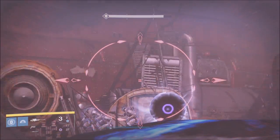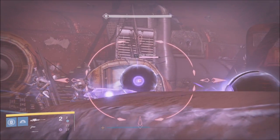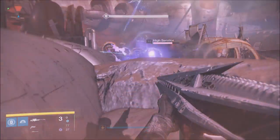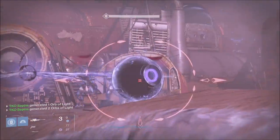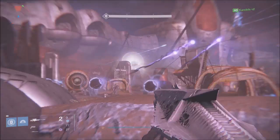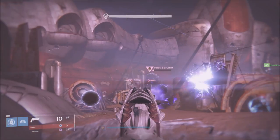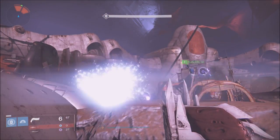You guys are probably thinking, 'Hey Snipes, the Three of Coins got nerfed and you can't use it every single boss.' Well, this is pretty cool how it's set up. The first round is an ultra boss, the second round is waves with no ultra, the third round is the boss you see here, the fourth round is waves, and the fifth round is another ultra boss. So it actually gives time for the Three of Coins cooldown, which is so cool.